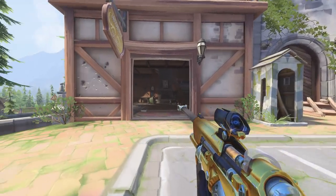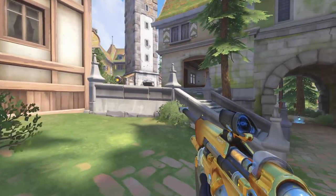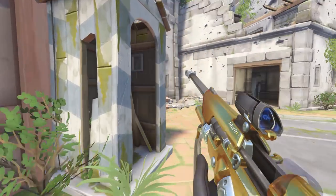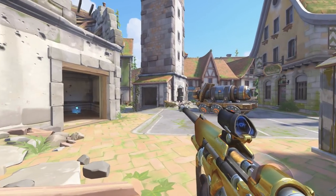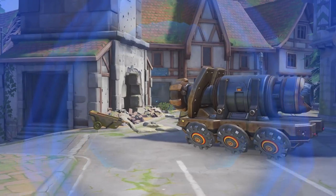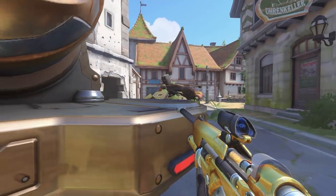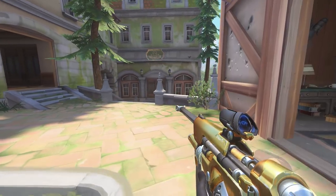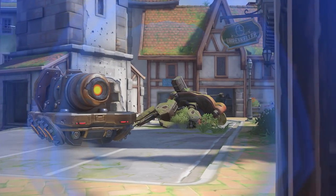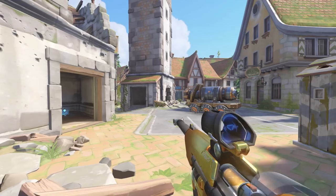Instead of standing here, you could continue to stand back in that house. But if you still wanted to have the angle of looking in this direction while also looking at your teammates, you could stand back here. Now you can see that angle perfectly, but you can also see your teammates. Standing back here is probably preferable — I don't think there's really a need to peek that, but if you really must, then you can do this type of thing.